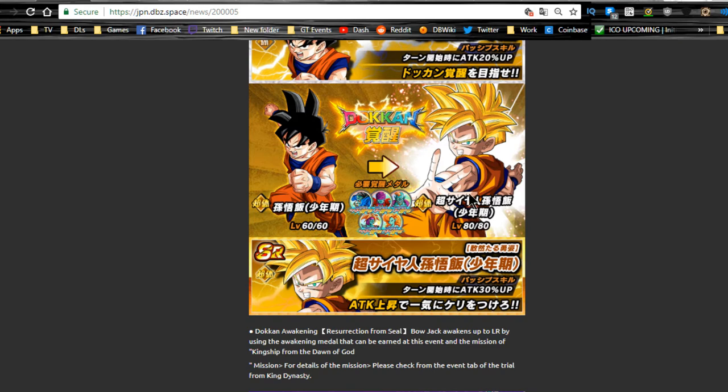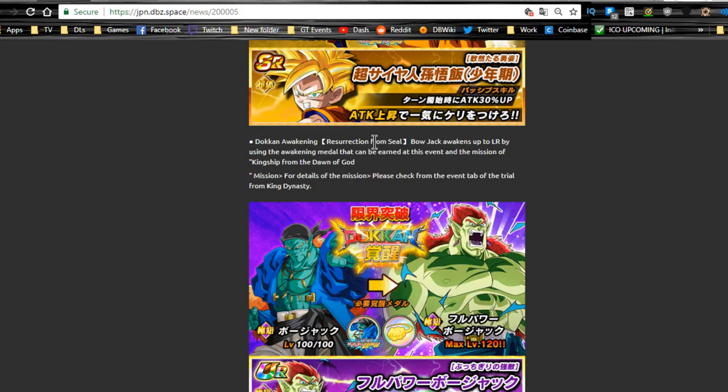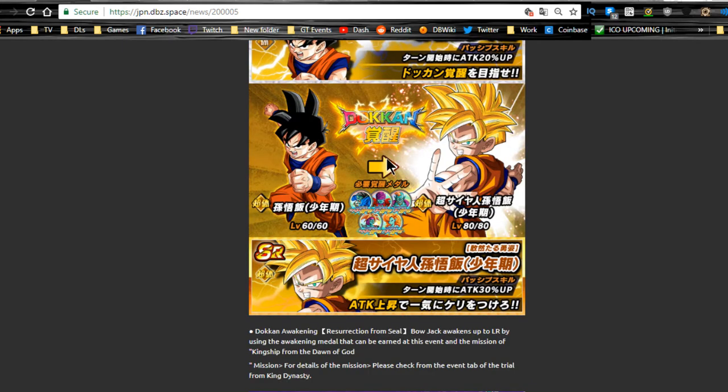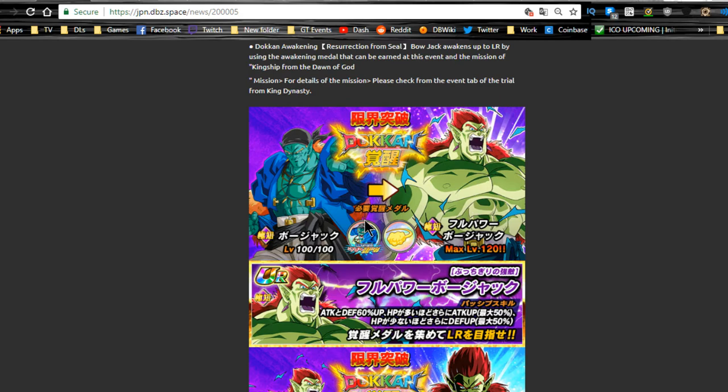He may get a TUR variant if Bojack ever gets a new card or event. He will feed into any Super Saiyan Gohan, kid or teen. You can get him to Super Attack 10. He's not very viable now, but back when the game first came out he was strong, so if you're brand new he may help on some free-to-play events. Outside of that, not really worth it, but he can increase Super Saiyan Gohan.